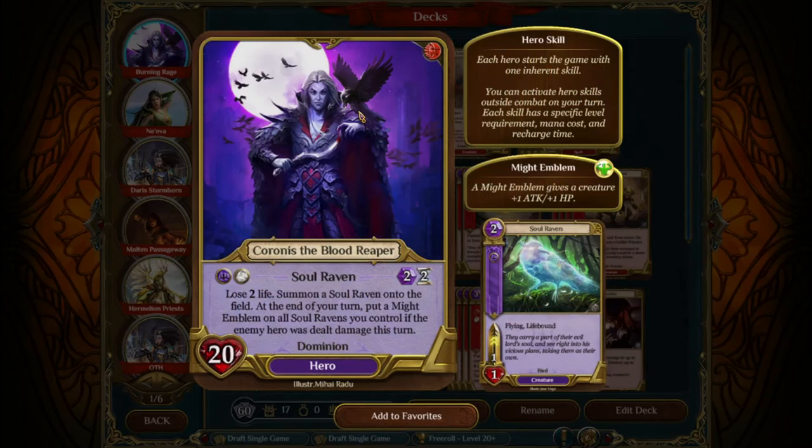Now, to the hero. You can play around with different heroes for this one, but I like Coronas — for two reasons. First, because of Burning Rage, we're going to need some life gain mechanisms, and the Soul Ravens give us an option to regain life. Second, because we're going to need to play Dominion, this deck features a good number of slaves, and Coronas among the Rage and Dominion heroes offers the opportunity to put tokens on the board that mitigate problems with slaves and not being able to activate them.